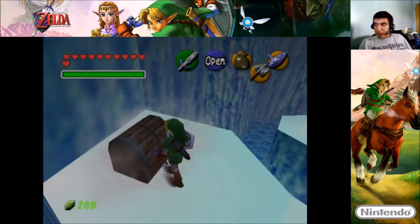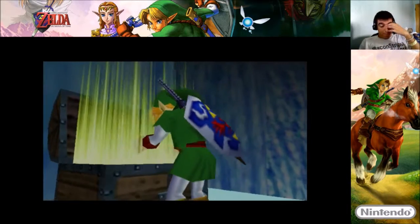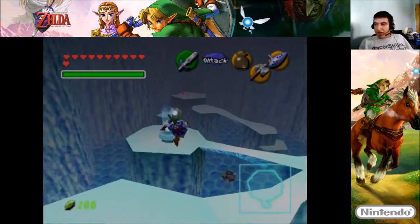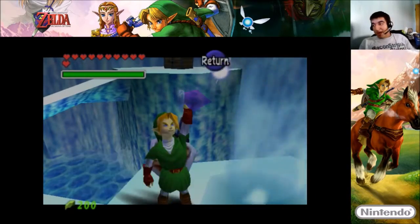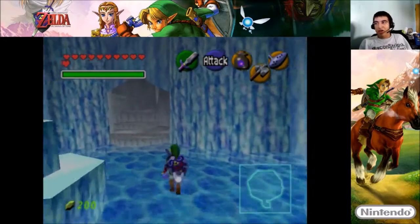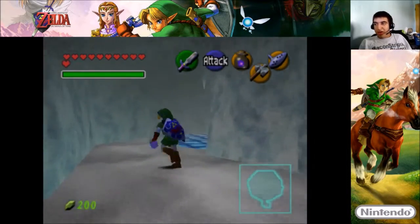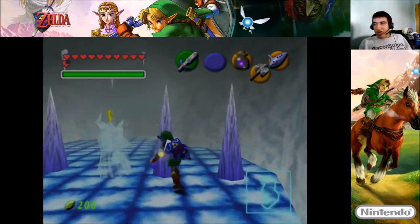All right, so I guess we get the map — get the dungeon map. See if I can jump over here — yes, I can. So you might have to collect as many blue fires as you can. If you have two bottles, that's fine. Three would be overkill, but you need to have blue fires with you every time, otherwise it's going to be hard to progress.